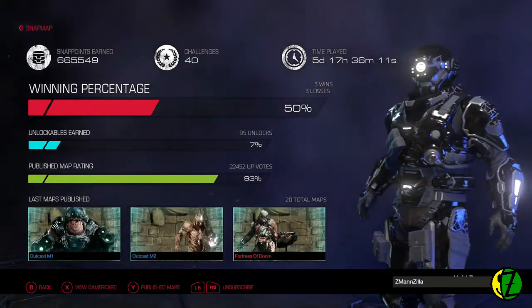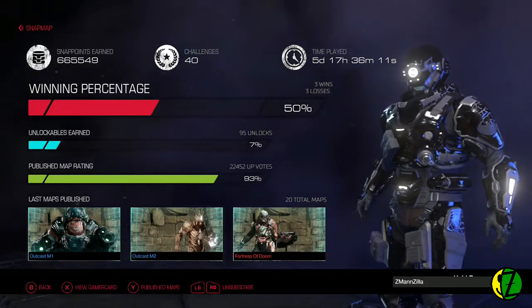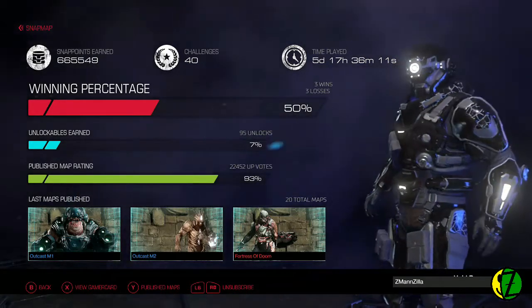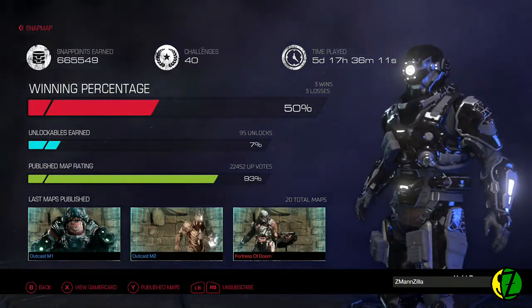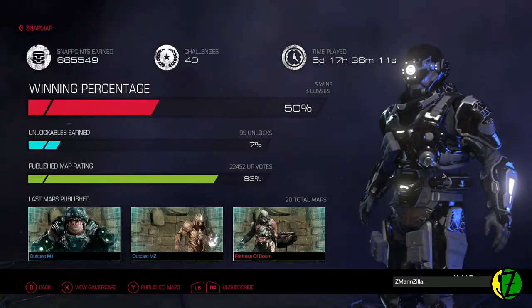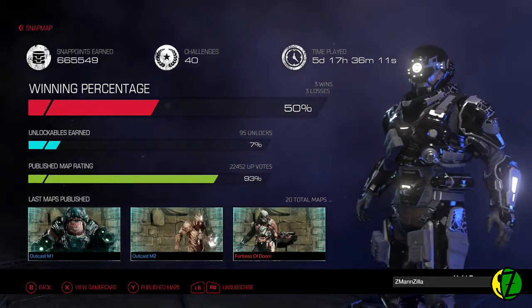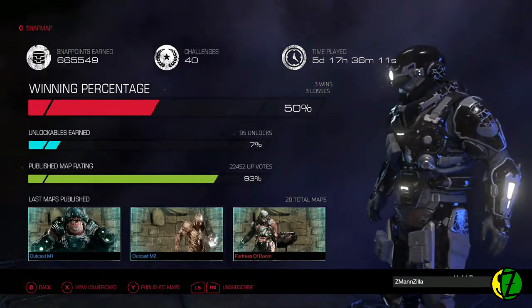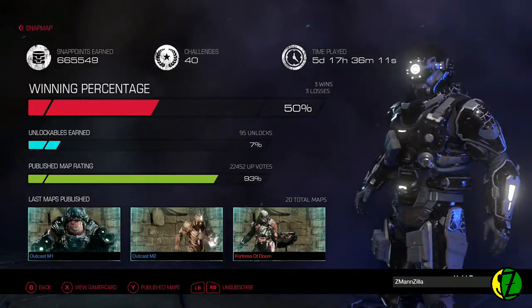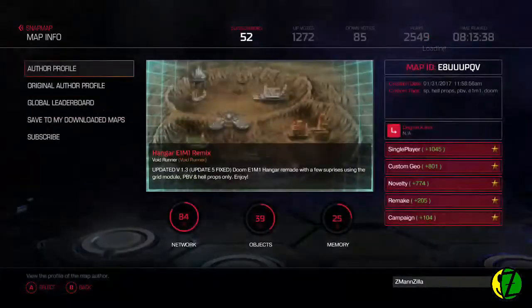Void Runner has played five days and 17 hours of snap map content in some really badass-looking armor - kind of like the world's coolest Geth, though the armor design may have changed recently. He's accumulated over 665,000 snap map points and is the author of 20 total maps, including the community spotlight Outcast M1, currently the highest upvoted snap map on the community spotlight list. He's got a 93% upvote rating off of 22,000 upvotes.